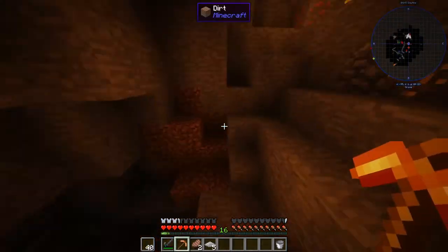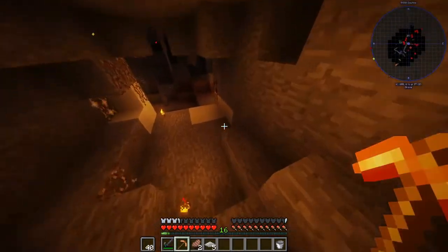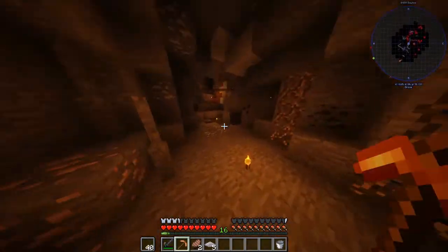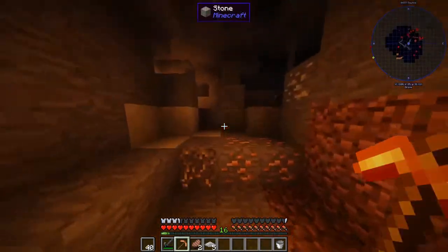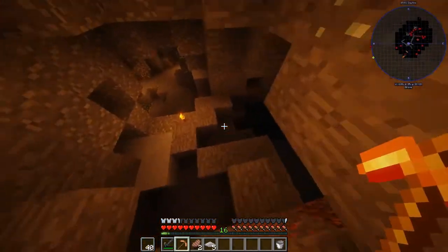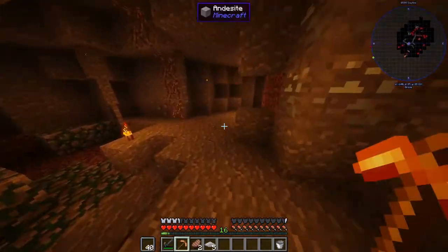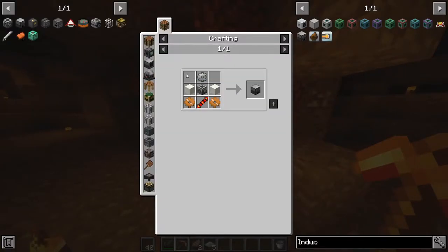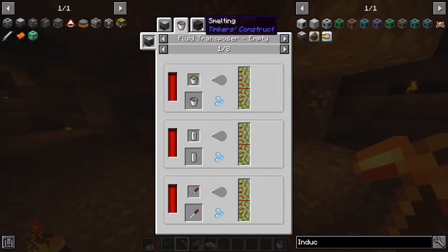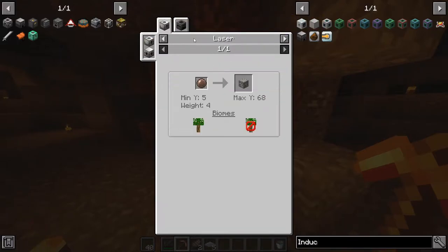Another reason I want to get steel is to make a steel pick — that would be slightly faster. Actually the pick I want to make is different; we need to find diamonds or get obsidian first, and I bet there's an easier way than actually mining obsidian. Oh yeah, nickel — let's see what level nickel is found on. I'm checking: minimum y5, max y68. So let's mine at y60.